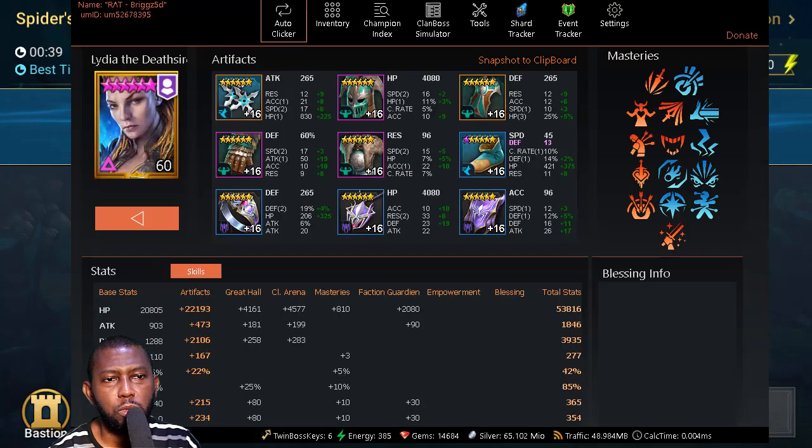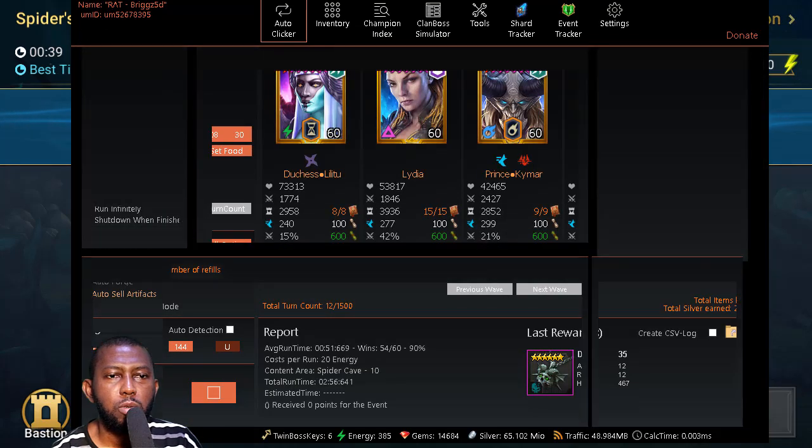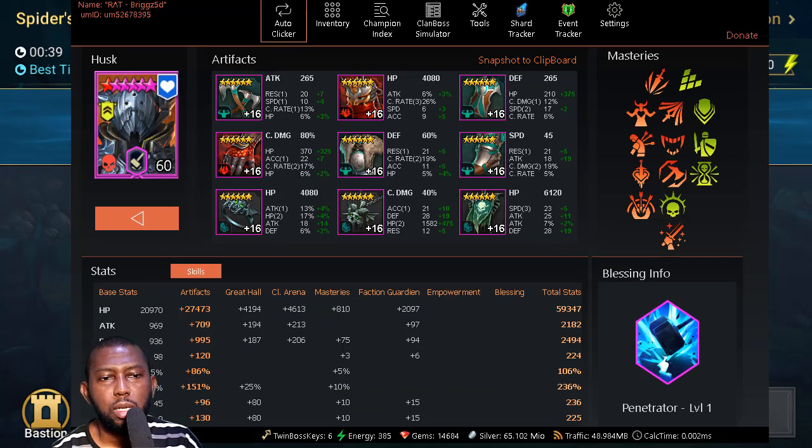The next champion that places decrease defense and weaken is Lydia. Make sure you have your Lydia or someone else who can do it — there are two or three other champions who apply decrease defense and weaken. Decrease defense alone should probably be enough; maybe you don't even need weaken, but I haven't tested that. Lydia is at 277 speed, with some resistance and accuracy, built mostly for arena 3v3 content. The nukers are last — first is Husk, recently built.